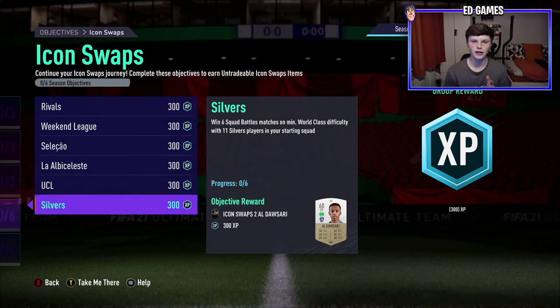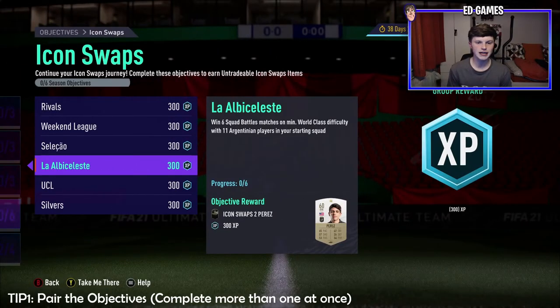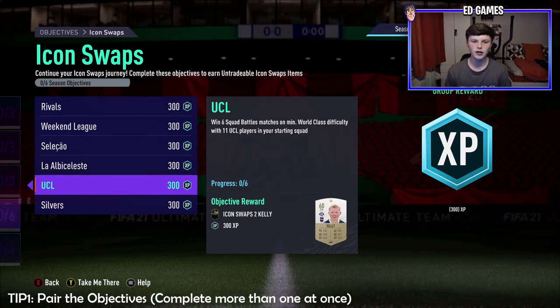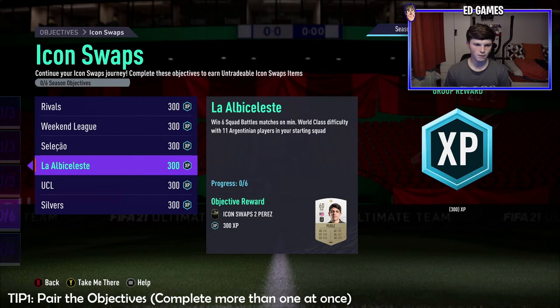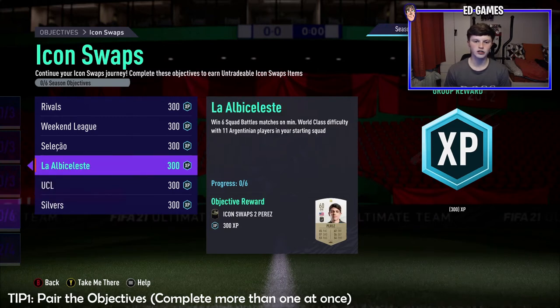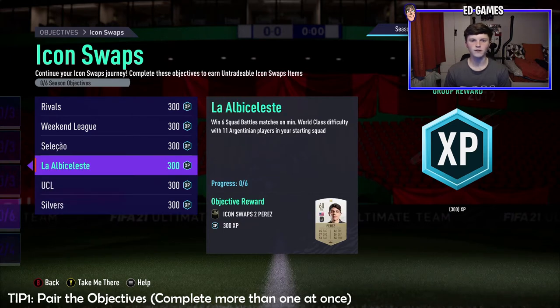Tip number one: pair the objectives. It might not seem obvious, but you can pair objectives to get this done in 12 games, which is the minimum if you win all 12. The two pairings you want are UCL with either Argentinian or Brazilian, and Silver with whichever of Argentinian or Brazilian you didn't use for the UCL pairing.